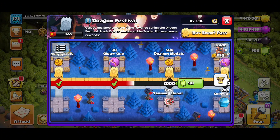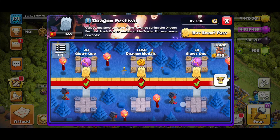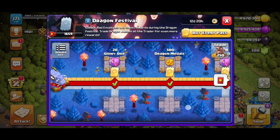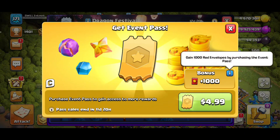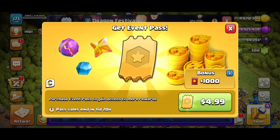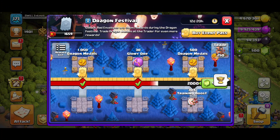That's the free version here. If you do purchase this event pass, which is four dollars and 99 cents, you're going to get the bonus of these red envelopes. The sale ends in 11 days and 20 hours at the time of this recording. It's been out since yesterday, so yeah, that's going on right there for you.